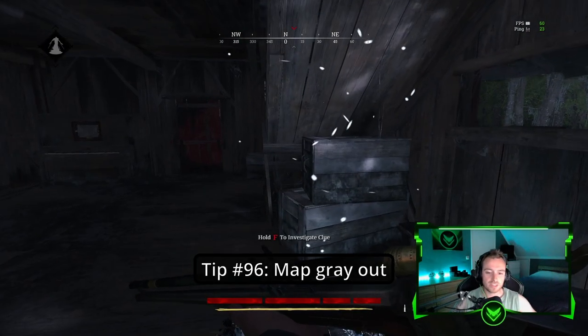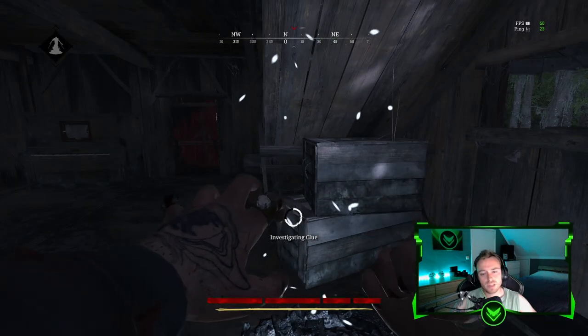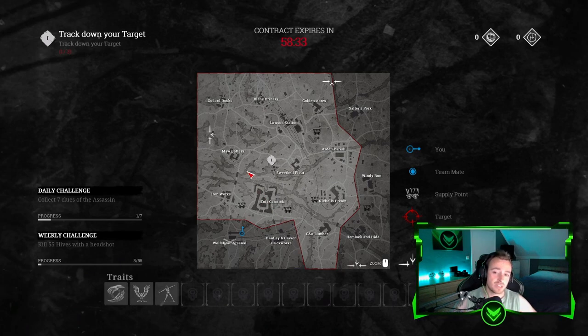Tip number ninety-six: When you have not taken a clue, the map is not grayed out. But when we take a clue, the map will be grayed out. It doesn't matter which other hunter or which other team takes a clue from this boss — they will all gray out the same way.